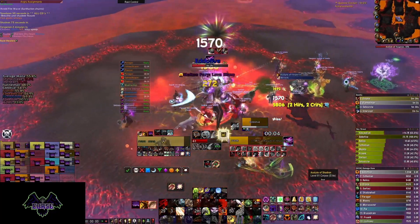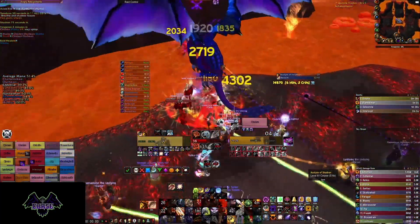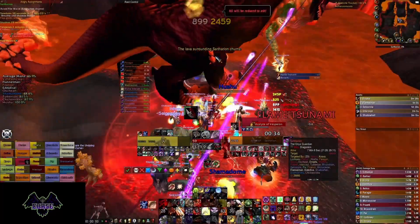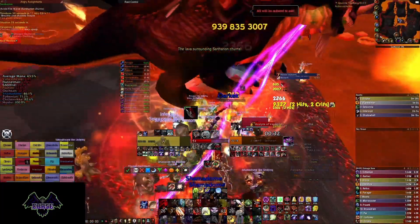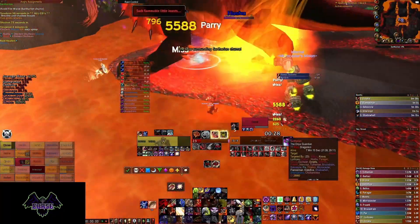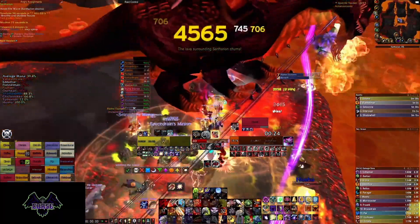Once you're up top, don't tab target Sartharion and intercept to him. Kill Vesperon, and then head to Sartharion. A great tip here is to go through the middle of the boss so you don't get hit by his breath or his tail, and sit in the lava for a second so you don't get hit by the wall — this way you don't lose any uptime. Remember to pop Saronite Bombs and your Glove Tinker every one minute.